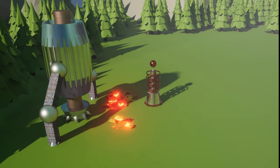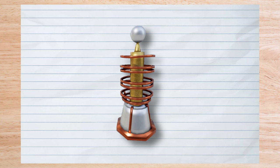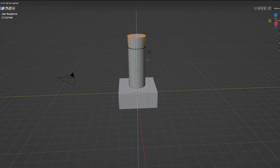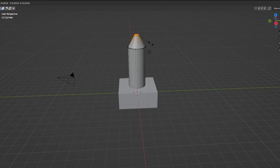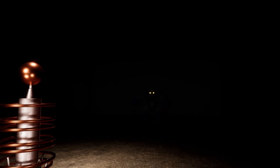Now, this looks great and all, but let's face it — this isn't anything complex. It's basically a long cylinder with some rings around it. So this time, let's put this process properly to the test by creating something a lot more complex: a new enemy. Because what's a tower defense game without its enemies? It's like having poop with no glow.